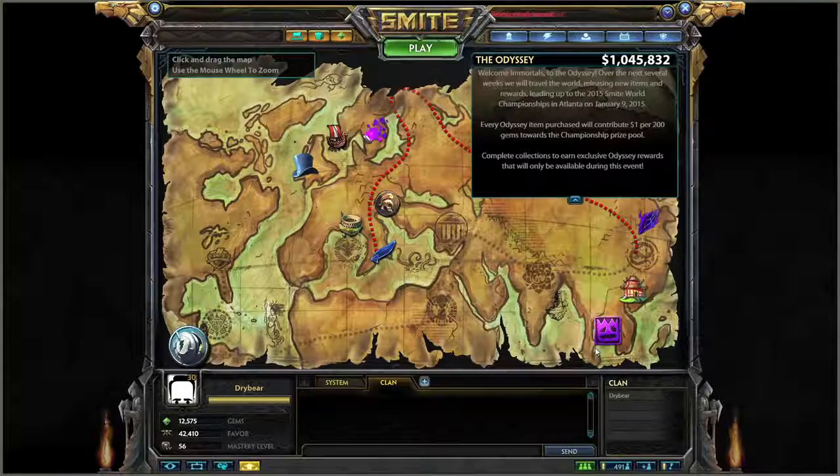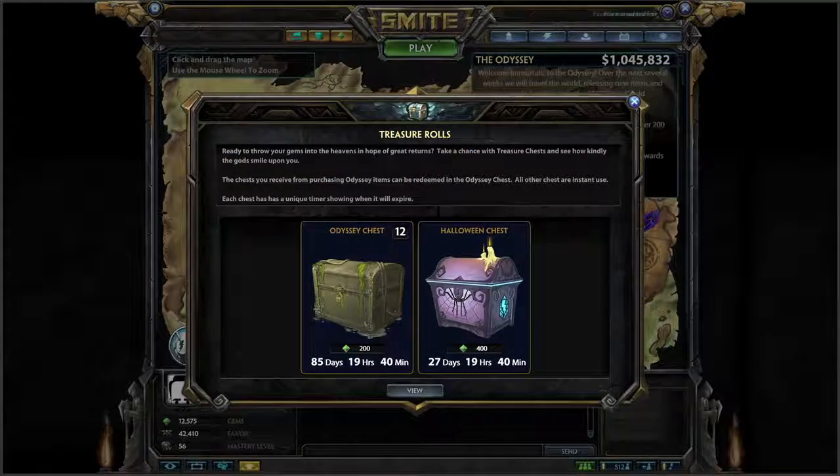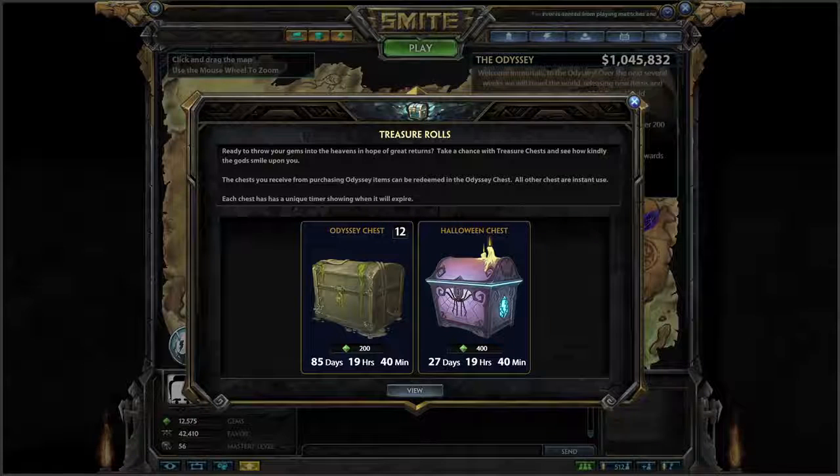If you're looking for more items in the Odyssey, keep on track with the announcements that go out every single week — a new item is released. Every single item you purchase in the Odyssey will reward you with a free Odyssey Treasure Chest roll. The Odyssey Treasure Chest is only available throughout the duration of the Odyssey, after which, when the Odyssey is concluded, any bonus rolls you have left over will be converted into gems.